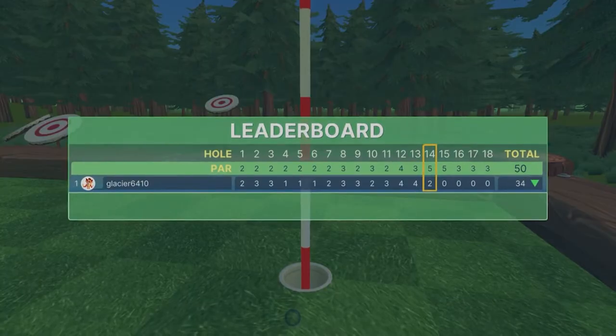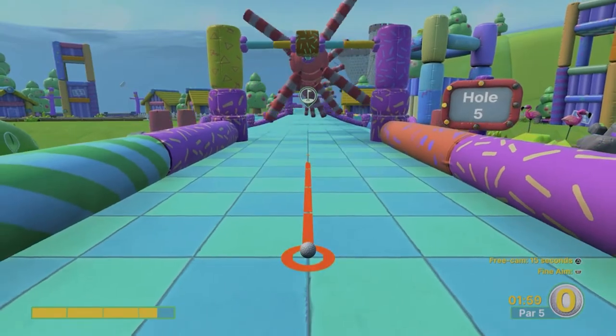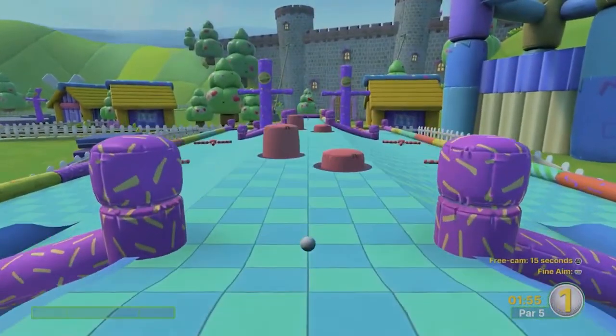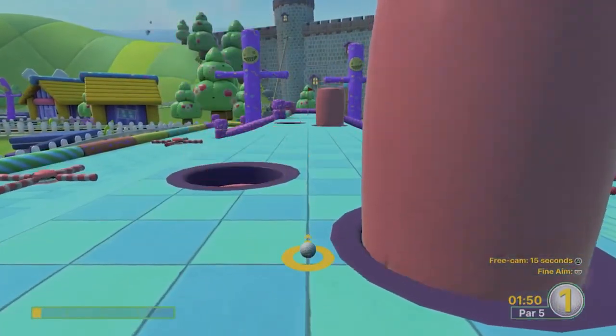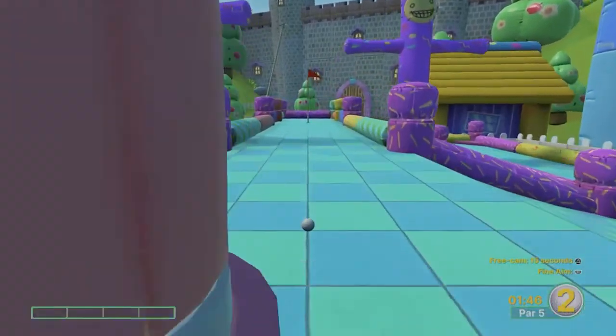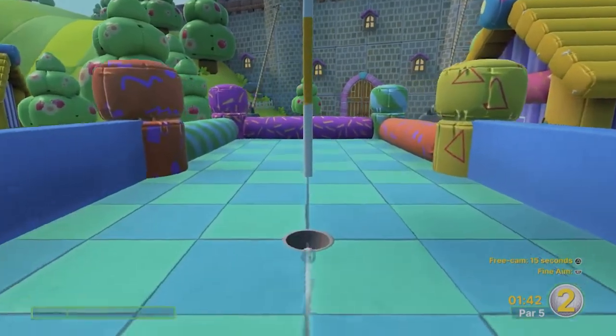For me, the best and easiest hole to secure an albatross was Oasis hole 4. Load up an offline game on this course and make your way to the fourth hole. When at the fourth hole, add just under 75 shot power and tap the shoot button — the ball will roll directly into the hole. With that done, quit to the main menu and load up the course again, repeating the steps a further nine times in order to unlock the Getting Good trophy.